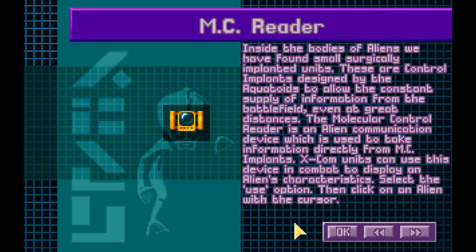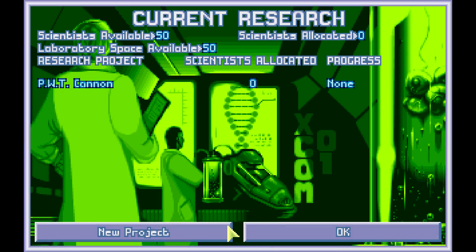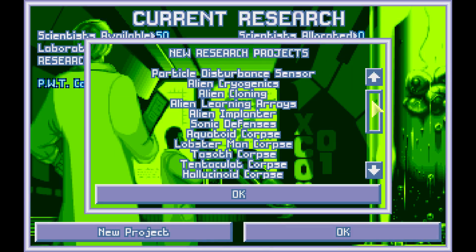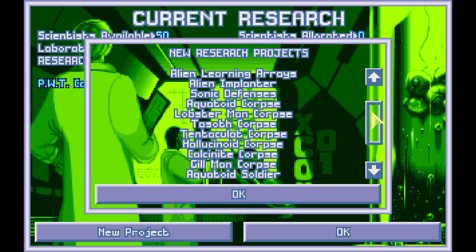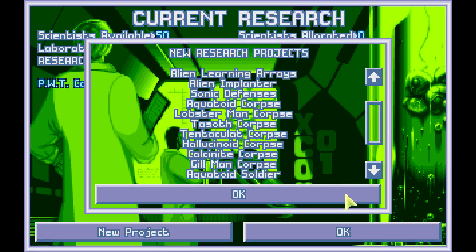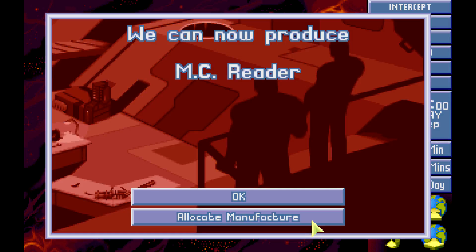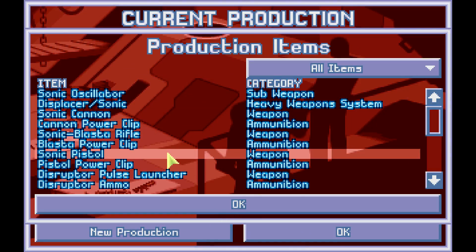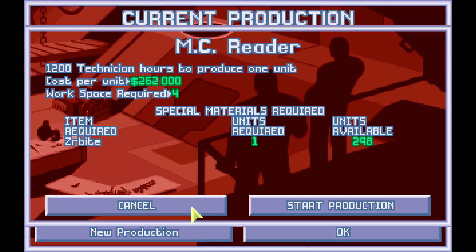There's the MC Raider — it allows you to see their stats, their ranking, their name, which is their ranking in this game. Just one last quick look through; not that much is really useful, a lot of it's just lore text. So yeah, just the PWT cannon. We can make the MC Raider, which I think is just one ZR bite — they're expensive, but only one ZR bite.